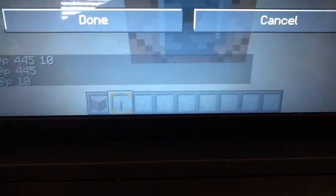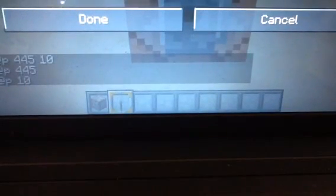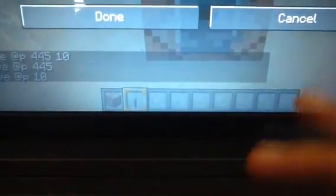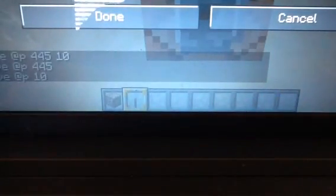Let's try summon — actually, give. I'm going to do give, at P, and then Minecraft colon — and this is for a wooden sword — wooden_sword.